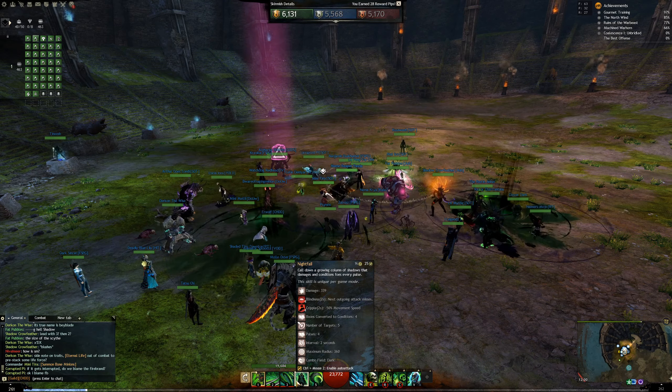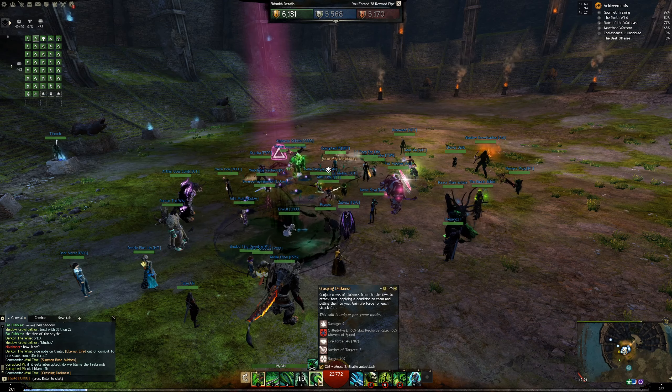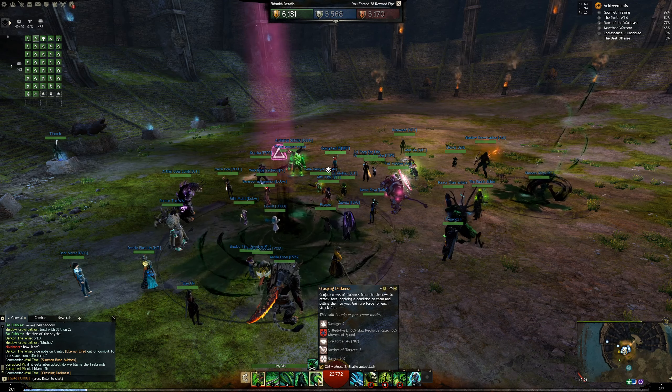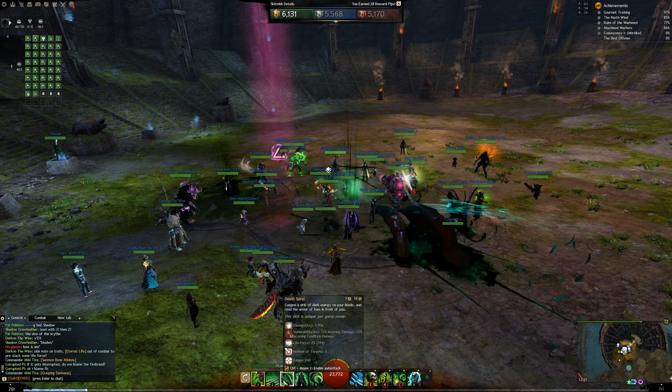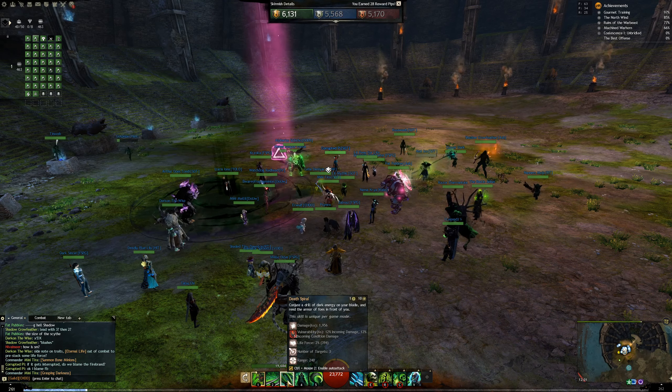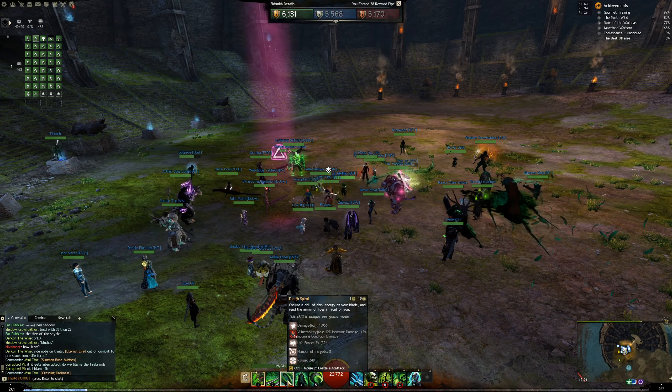If you see the enemy push onto you, drop skill 4 so the enemy has no boons left to push with. When you're trying to catch some enemies or pull people out of the enemy zerg, use skill 5, Grasping Darkness. This is not reflectable. It's only 900 range so it's not the longest pull, but you can pull 5 people with it if they don't have stability — a really useful skill to just pick up some people. You generally want to combo this with skill 3: pull with 5, then immediately use 3. When they reach you, you hit them with skill 3 which hits for around 10k.